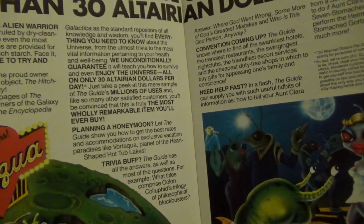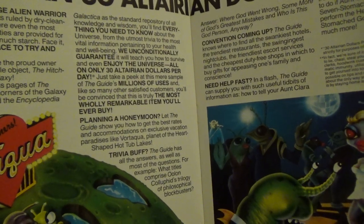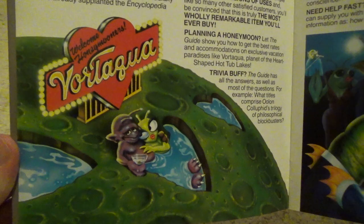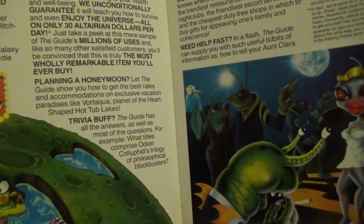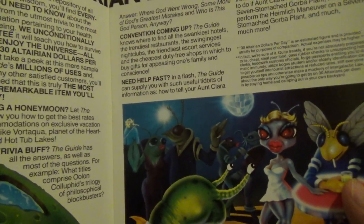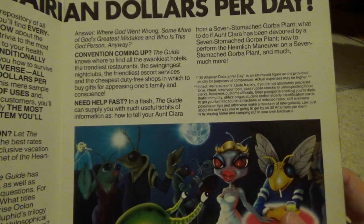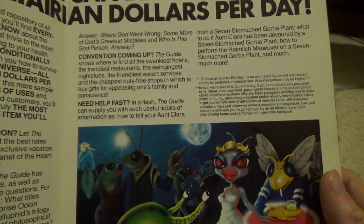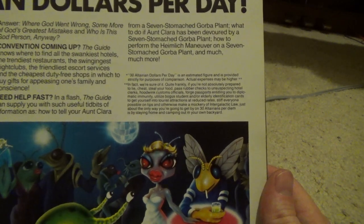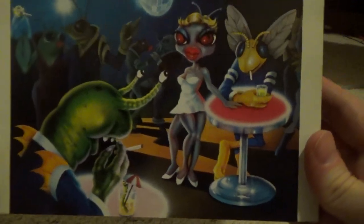'Meanwhile, just take a peek at this mere sample of the guide's millions of uses, and like so many other satisfied customers, you'll be convinced this is truly the most wholly remarkable item you'll ever buy. Planning a honeymoon? Let the guide show you how to get the best rates and accommodations on exclusive vacation paradises like Vortaqua, Planet of the Heart-Shaped Hot Tub Lakes. Trivia buff? The guide has all the answers, as well as the most questions. For example, what titles comprise Oolong Kulufid's trilogy of philosophical blockbusters? Answer: Where God Went Wrong, Some More of God's Greatest Mistakes, and Who Is This God Person Anyway? Convention coming up? The guide knows where to find all the swankiest hotels, the trendiest restaurants, the swingiest nightclub, the friendliest escort services, and the cheapest duty-free shops in which to buy gifts for appeasing one's family and conscience. Need help fast? In a flash, the guide can supply you with such useful tidbits as how to tell your Aunt Clara from a seven-stomached Gorbuk plant, what to do if Aunt Clara has been devoured by a seven-stomached Gorbuk plant, how to perform the Heimlich maneuver on a seven-stomached Gorbuk plant, and much, much more.'